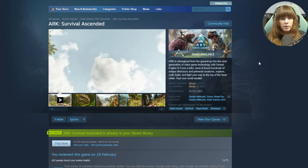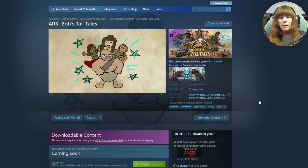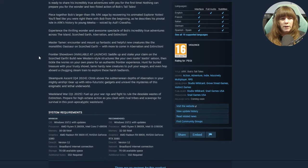Now let's come over to Ark Ascended's Steam page and look at the Ark Bob's Tall Tales section. This gives us a few more examples of what is coming, as they have a description with things not mentioned elsewhere. They say the Frontier Showdown - that's the name of the pack - is available at launch. It is going to be a DLC, not a premium mod, so that is a relief since mod space on console is a bit of a concern. They say: saddle up and stake your claim on Scorched Earth. Build new western style structures like your own Rootin' Tootin' Saloon - brand new western structures.